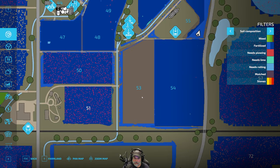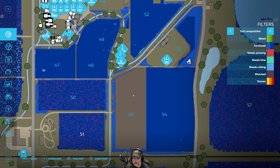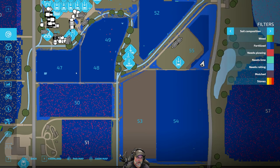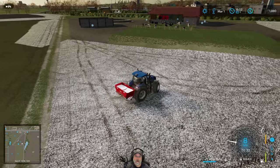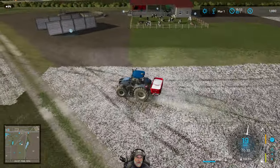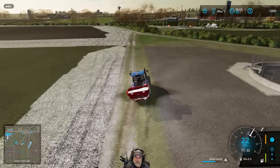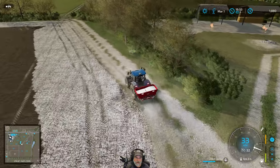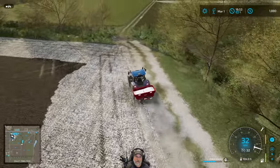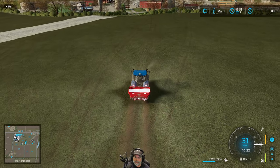The next thing we want to do is fertilize. This already has one application of fertilizer on it, but this area has no applications, and neither does this little strip here. Let's go back and load up on some fert and come out and get that taken care of. I wish I had enough manure to use manure, but I don't at present, so we're going to have to keep using granular. Pretty soon we will, because we're going to fill the greenhouses up with manure — we already have almost half of them done.